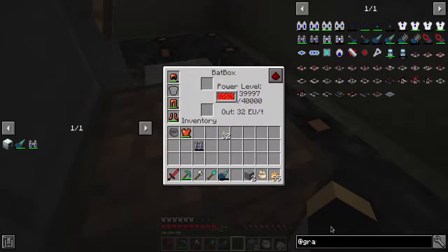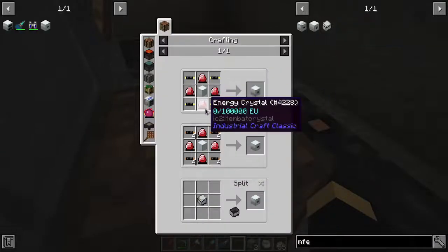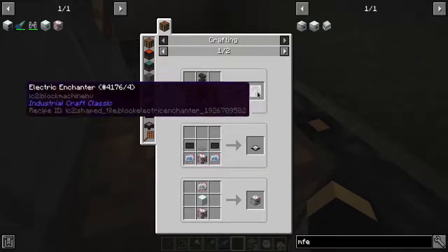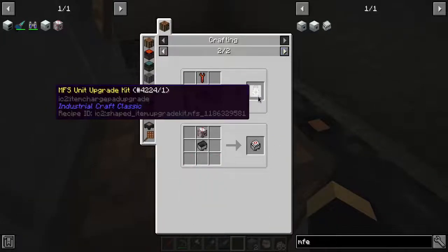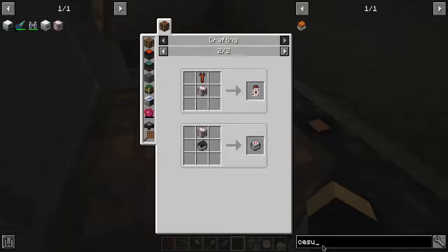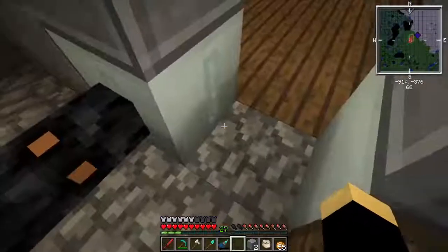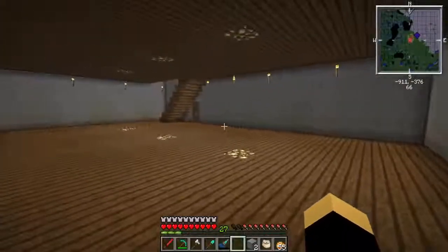Which means we're actually going to have to get an MFE. MFE - what's above an MFE? An MFSU. What's above that? A personal MFSU. I think MFSU is basically the top tier. What about the CESU? I see a CESU cart but I don't see a CESU, so I don't think they're in the game anymore. I think Railcraft just has that stuck somewhere in its code. So we're either going for an MFE or an MFSU - hopefully just an MFE. We'll try the MFE first.